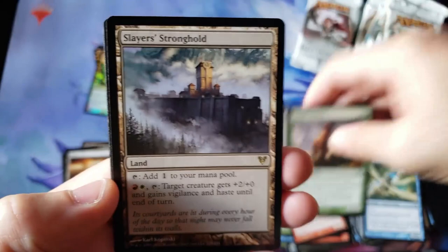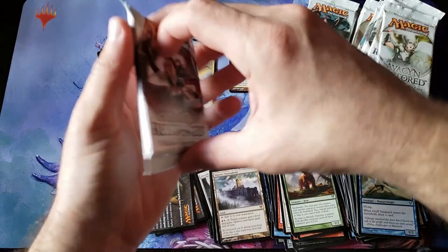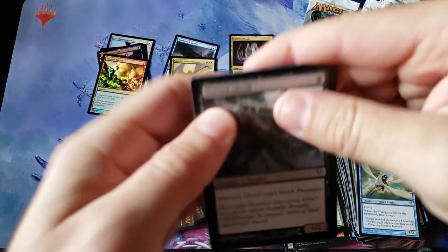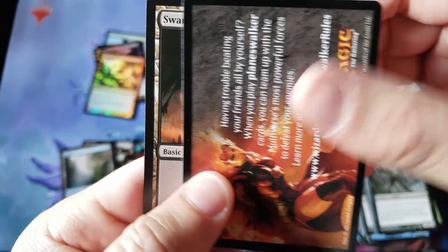Vanishing Exterminator, and there we go — Slayer's Stronghold. One of the weaker specialty lands in the set, still very cool looking. Love the building with Avacyn's logo on it — super cool, very nostalgic. Remember, this was 2012, and print runs were not very generous back then. Rite of Ruin — nice little rare.